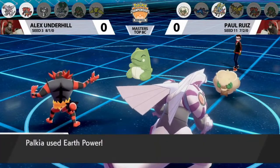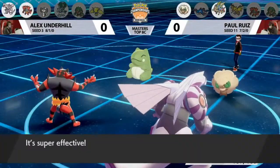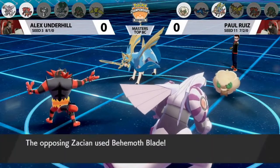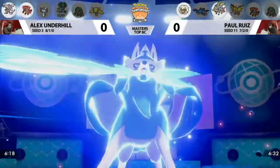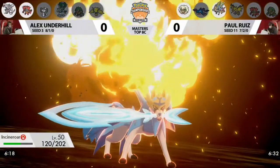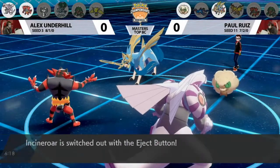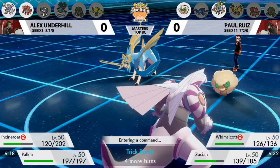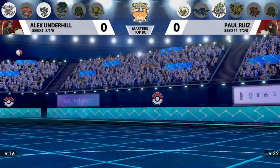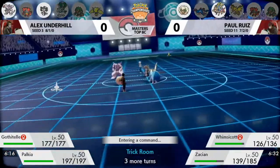Whimsicott goes for Taunt, but because Incineroar switched in, that won't work on it. The Earth Power into Zacian breaks the Substitute. Now that Alex has switched Gothitelle off the field, Paul's Pokemon are no longer Shadow Tag locked. Behemoth Blade targets the Incineroar switch-in — a great play from Alex. Not only did the Taunt fail, but Incineroar intimidated Zacian, and because of the Eject Button, Gothitelle can come right back in as if nothing happened. That is great information for Paul to know the Eject Button is in play.